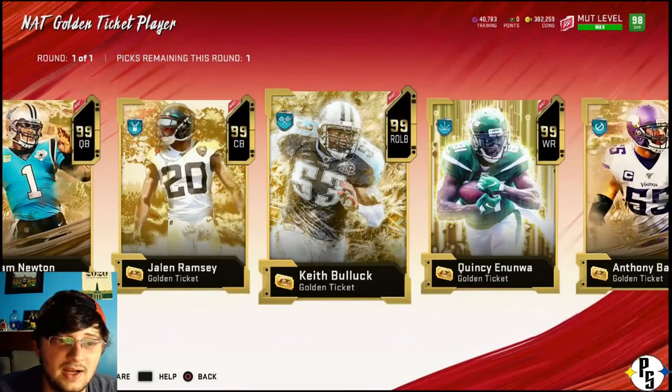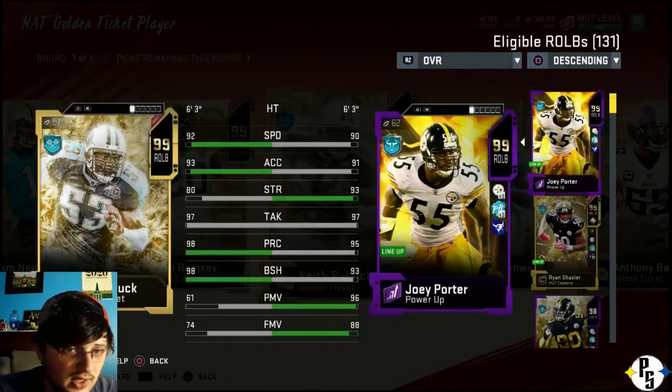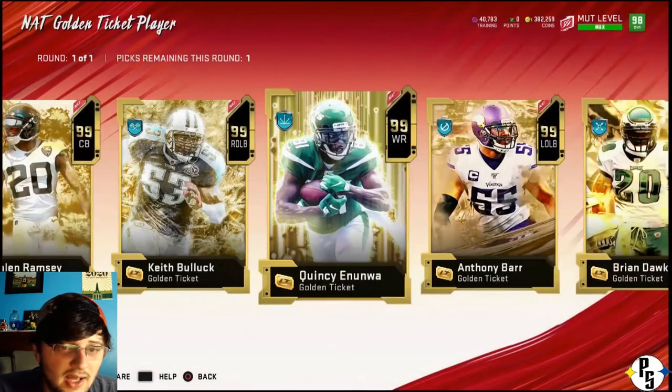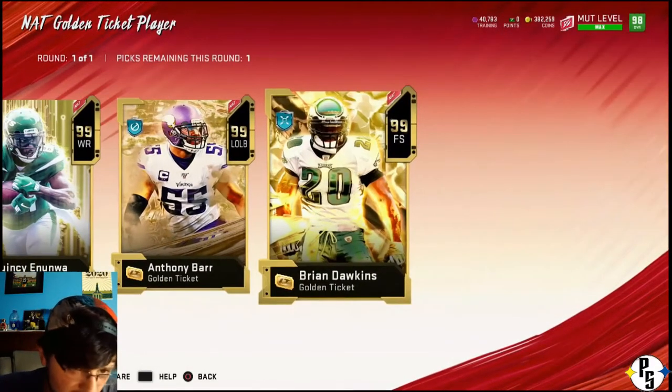Keith - I have 99 Joy Porter as my right outside linebacker. A little bit of a difference in speed and acceleration, each by two. Joy Porter destroys him in strength. They have the same tackle. A little more play recognition for Keith. Five more block shed. But the power move and finesse move is not even close.